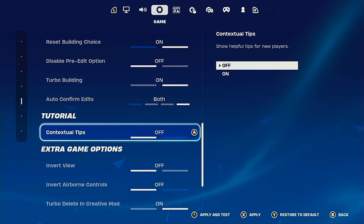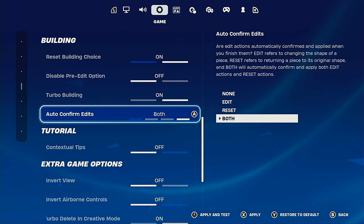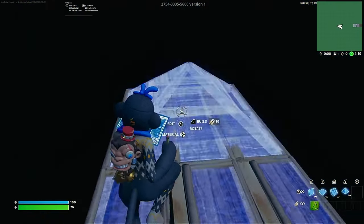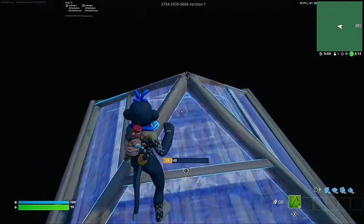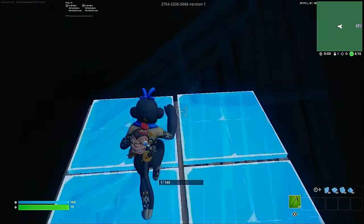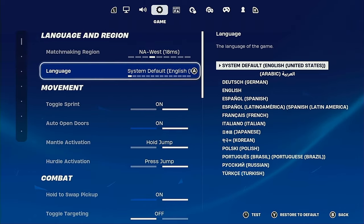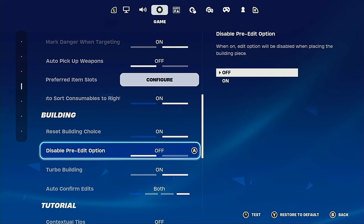Turbo Building — you gotta have that on. And Auto Confirm Edits — I recently changed it to both because when you do your resets, you don't even have to press the Confirm button. It makes your resets much faster. Make sure you have that on for both your edit and your reset button.